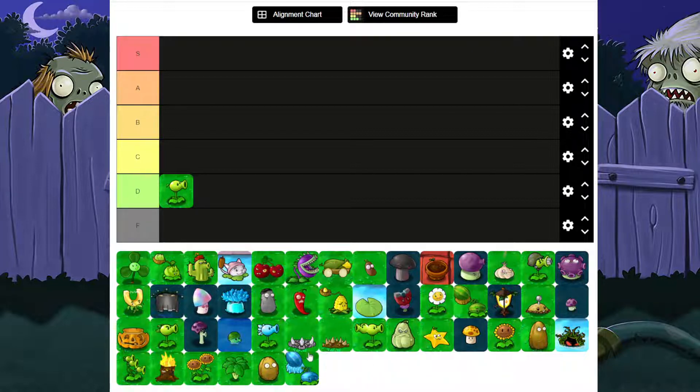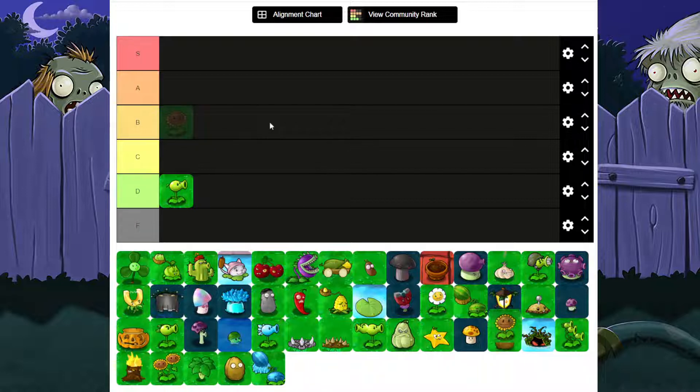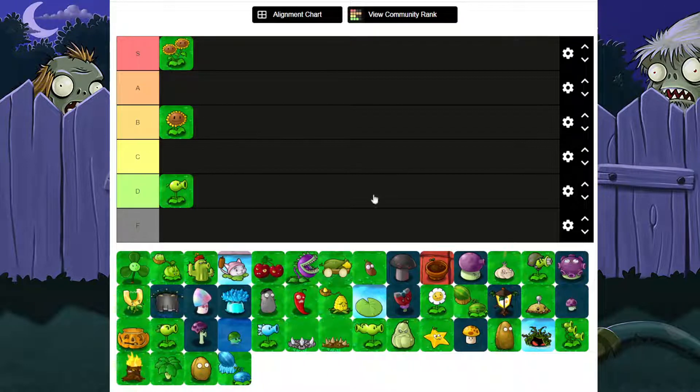Next plant is Sunflower — Sunflower's B. Then let's go into our first upgraded plant: Double Sunflower, S tier. Sunflower on its own is fine, good price, whatever. Double Sunflower is the best when it comes to sun production. People would say it's not that good, but it does double the sun and it's really powerful. It's just 150 cost, and with the sunflower already added in, you shouldn't really spend that much.